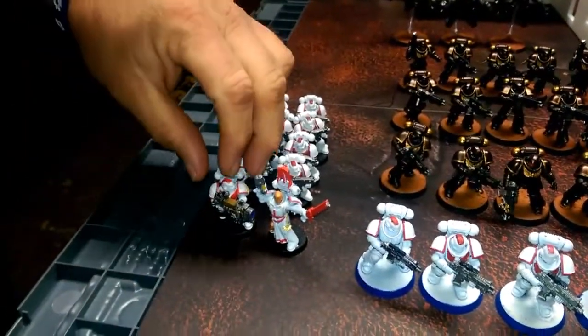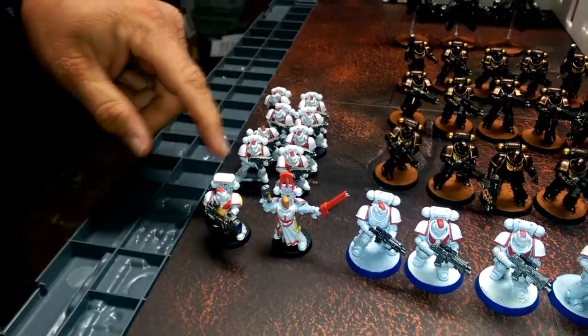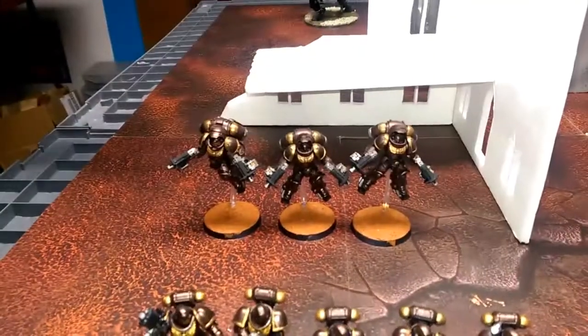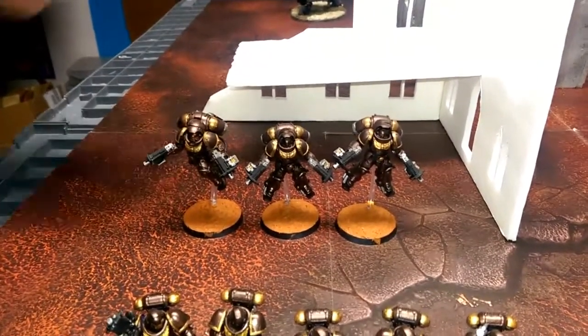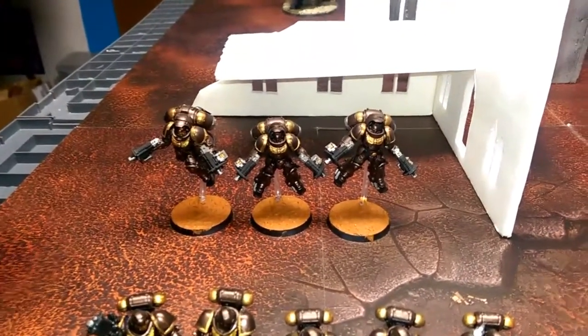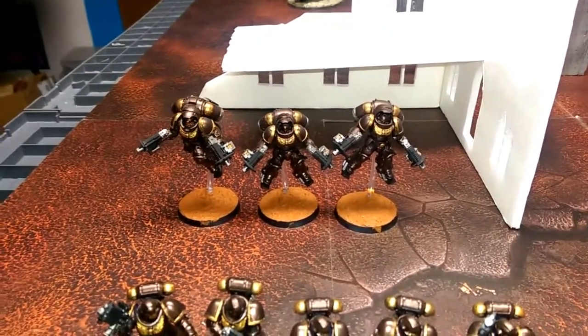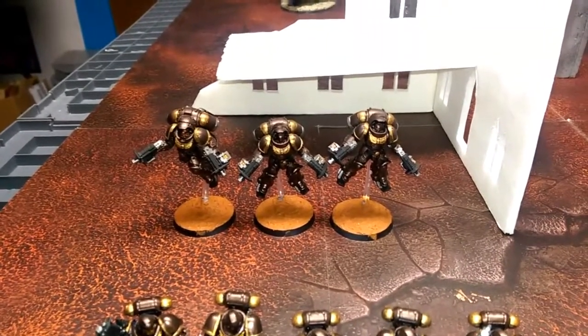Rounding out the troops: a Sergeant with a chainsword and plasma pistol, one plasma cannon, and eight bolt guns. And then in the back, the Inceptors — only three this time; last time I ran six but I still can't get the white ones to stay on their bases, so we'll just deal with three. They have the standard assault bolter loadout. And this is our Iron Hands.